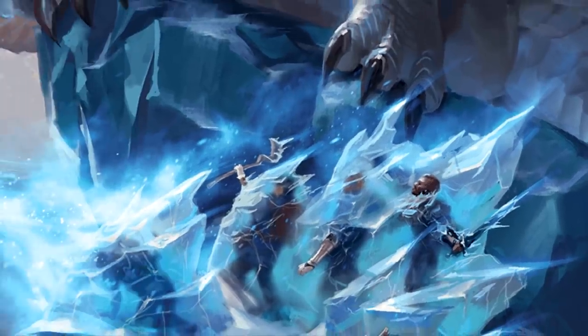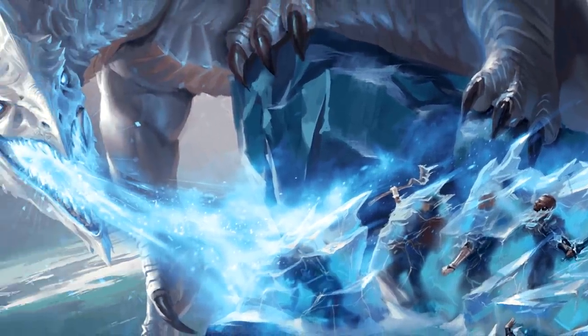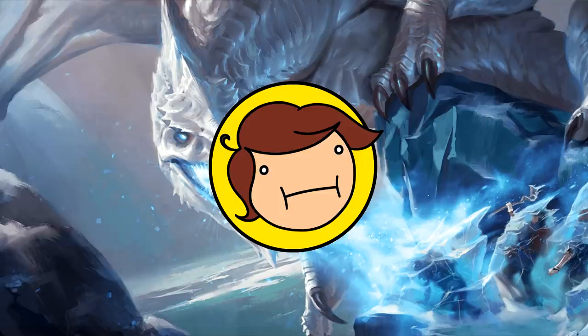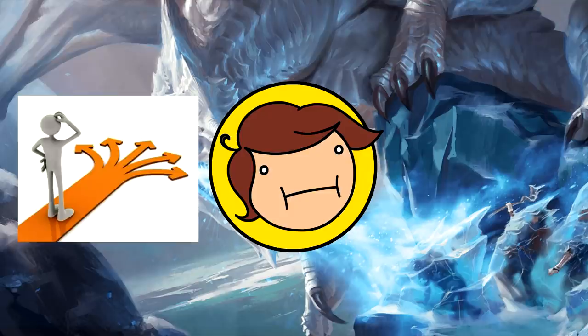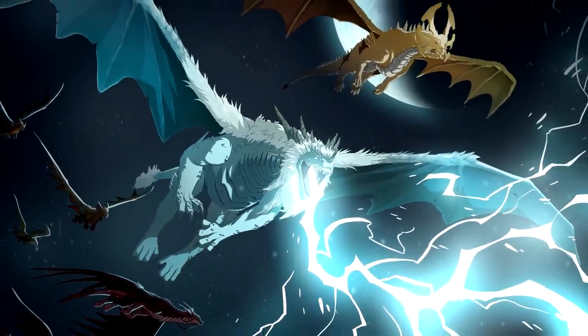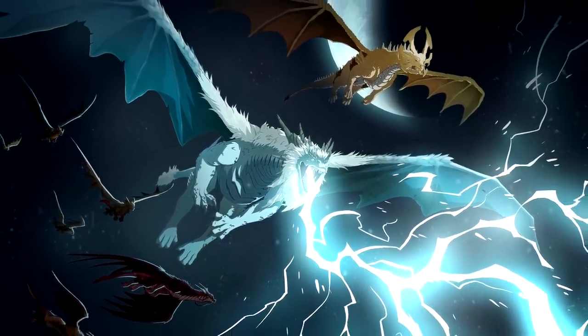Gem and Metallic Dragonborn each get their breath weapons in a 15-foot cone, whereas Chromatic Dragonborn all do 30-foot line attacks, which I think is kind of weird. I would have made it an option that they could choose, or left it up to the color. But as for the difference, I've always found the cone to be more useful, because enemies like to stagger themselves, although the line could potentially hit enemies from further away.